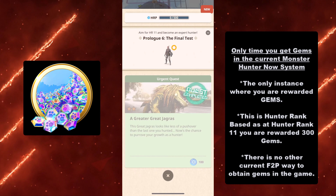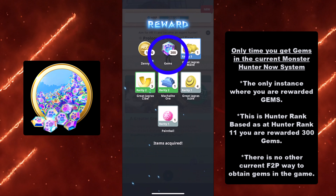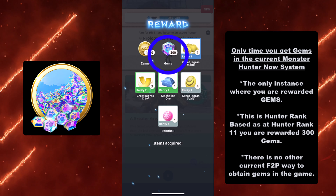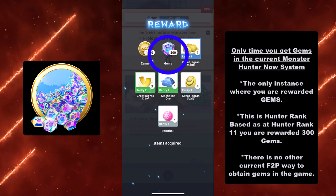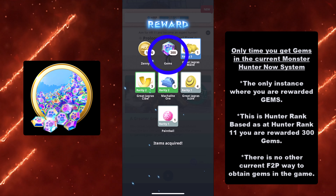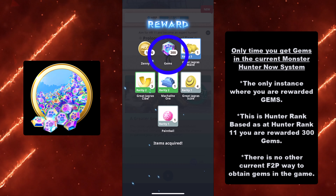That's the only way you can get gems right now. There is no other current free-to-play way to obtain gems in the game. What I think is ridiculous is that this is literally the only time you're awarded gems. It doesn't matter if you hit Hunter Rank 20, 30, 50, or even 100 — there is never an instance where you get rewarded gems again by reaching a certain Hunter Rank in Monster Hunter Now.